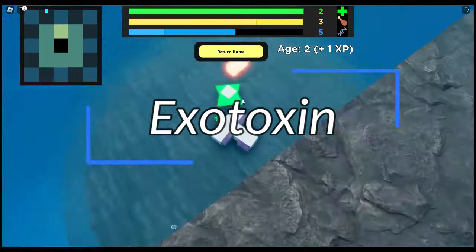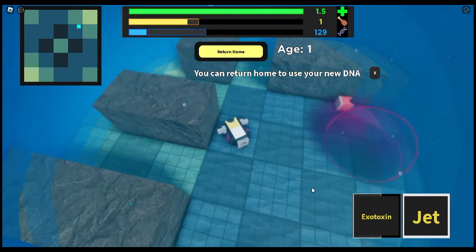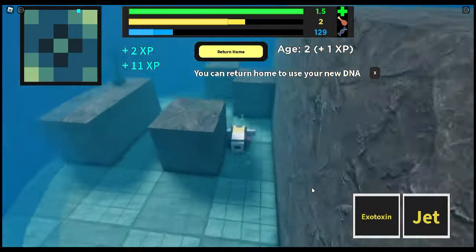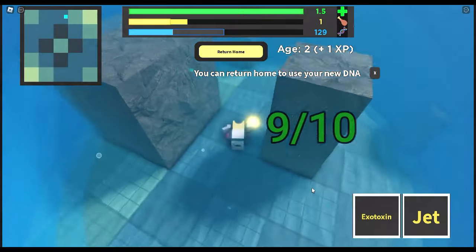The second last weapon is the exotoxin. The exotoxin is like a shooter but way better — it shoots giant gas clouds that deal damage to everything. A great combo you can use with this weapon is webbing a creature and shooting them with a gas cloud. The range of each gas cloud is huge, but it slowly moves away.